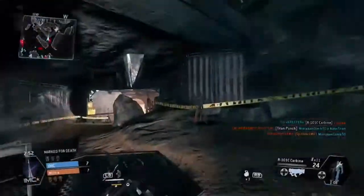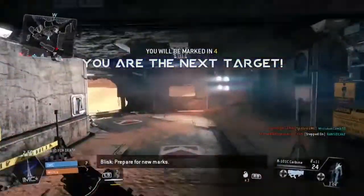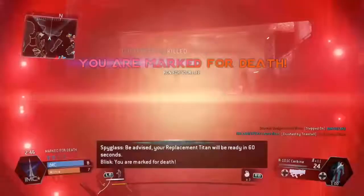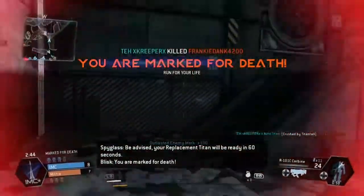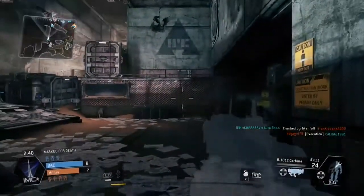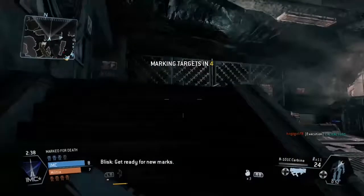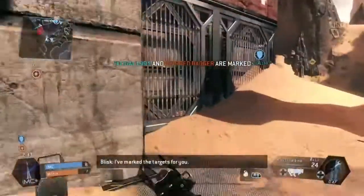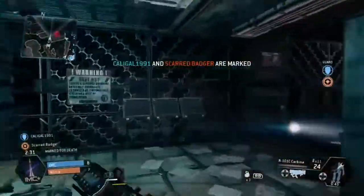What's up guys, this is my part two on this week's update for Timefall. Basically this is Mark for Death — what it does is marks two players from each team, and whoever gets killed first will get that point. So if I would have died they would have got that point, and then it switches. Right now we got the kill so it switches and it's going to mark two other players, one on my team and one on their team. Whoever gets the first kill will get that point.